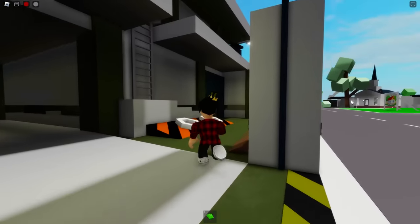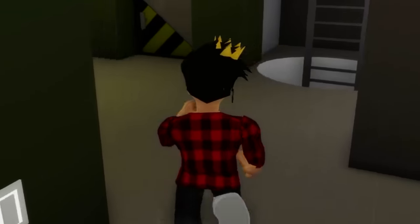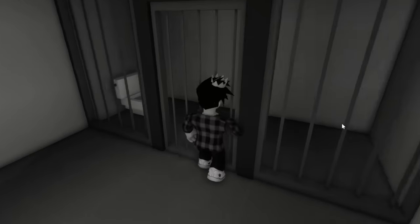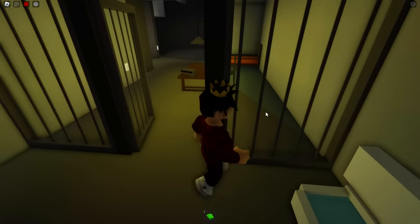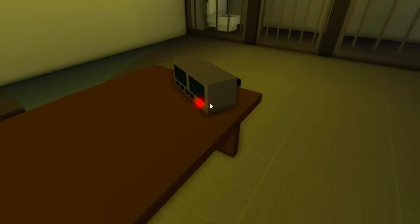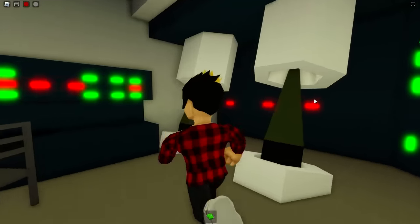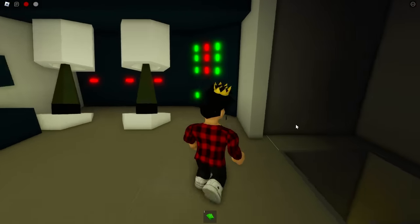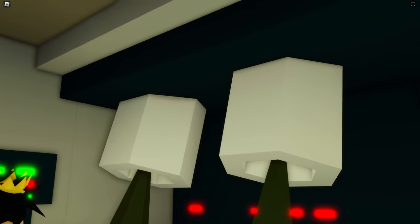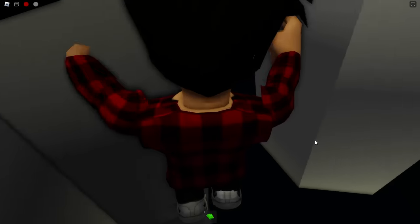We gotta go downstairs through this ladder where we'll find these jail cells — kinda creepy. You can even go inside of them; they've got handcuffs and a radio on a table nearby. This place is weird — there are some weapons and a sort of supercomputer here. The hidden safe is after you pass through these missile-looking things on the ground, as we walk into this secret passage.